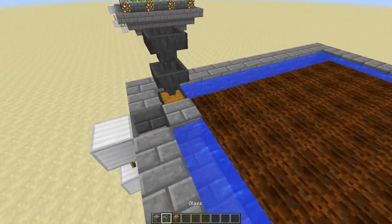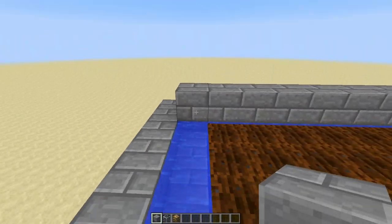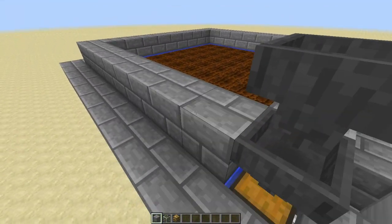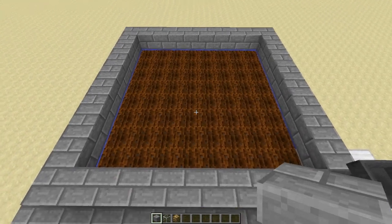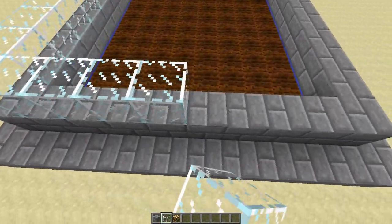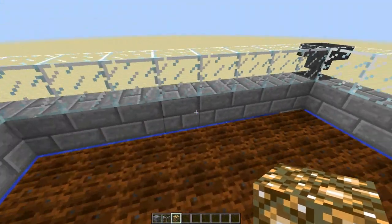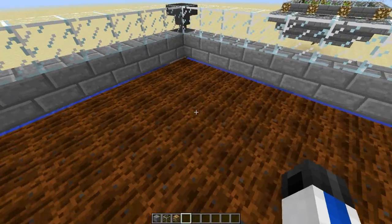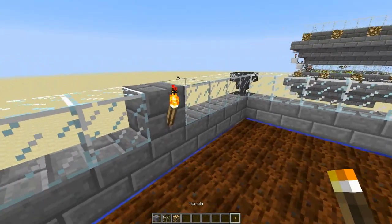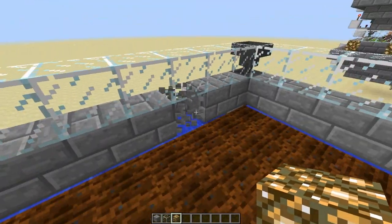Next, you're going to want to build a two-block-high wall around on top of your water here so that your villager can't escape, because we want him doing his labor for us all day and all night. One thing we are going to want to do is light it up. You don't have to use glass like I am — I'm just using glass so you can see the villager inside. But you do need to find some way to light this up so that your crops don't pop off. You could put solid blocks on your second level and have torches, or find any way you want. I'm just going to be using glowstone.